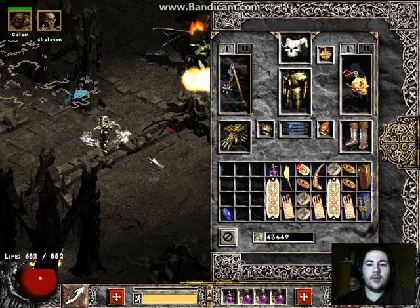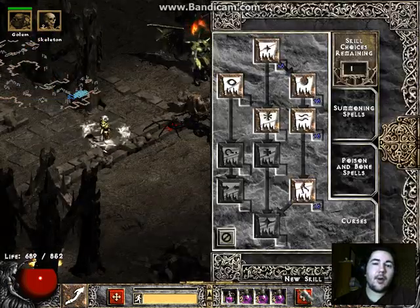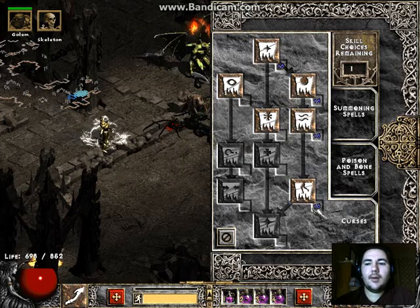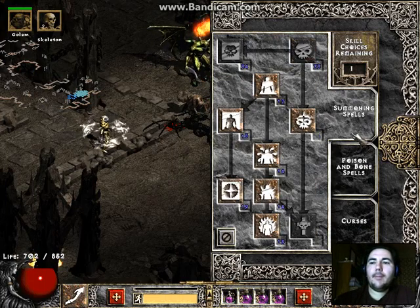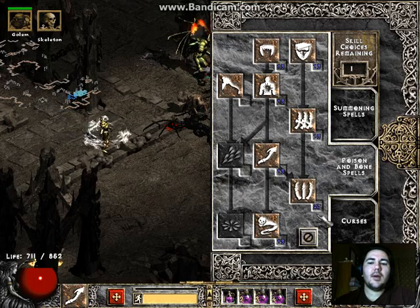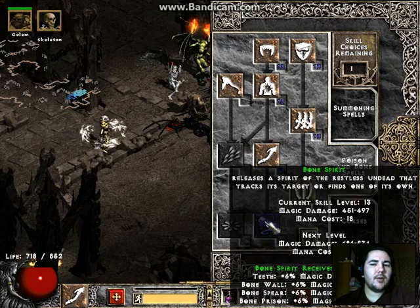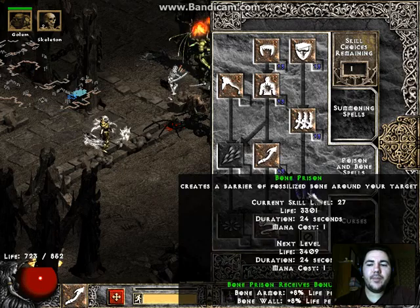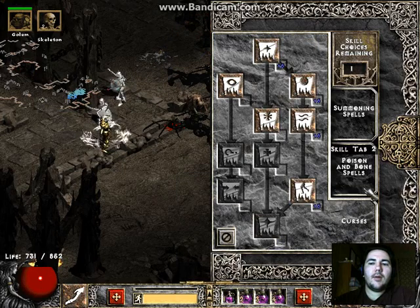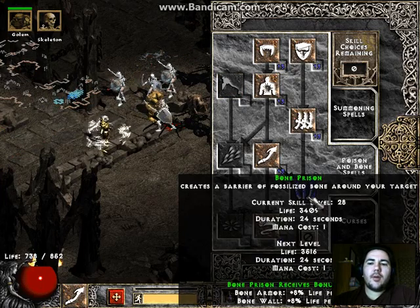If you don't know what game, I don't know what rock you lived under, because this game has one of the best necromancers of all time. So this is my build — I use melee skeletons and I'm a hybrid with bone spear. Normally I don't put anything into bone spirit, but this time I did put one point in. Let's put that point where it belongs and max out bone prison.